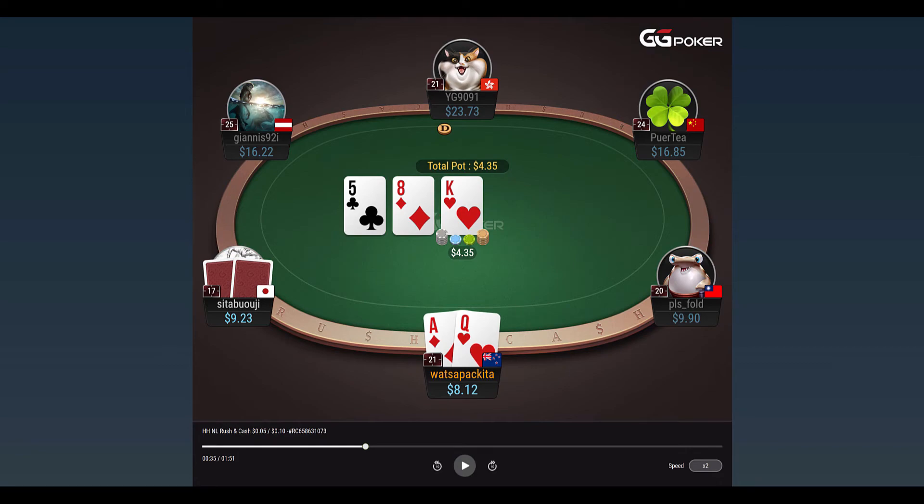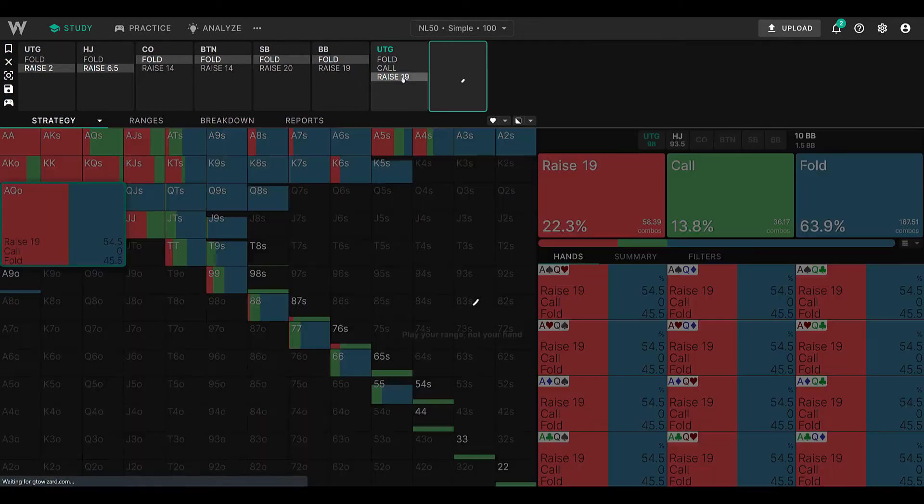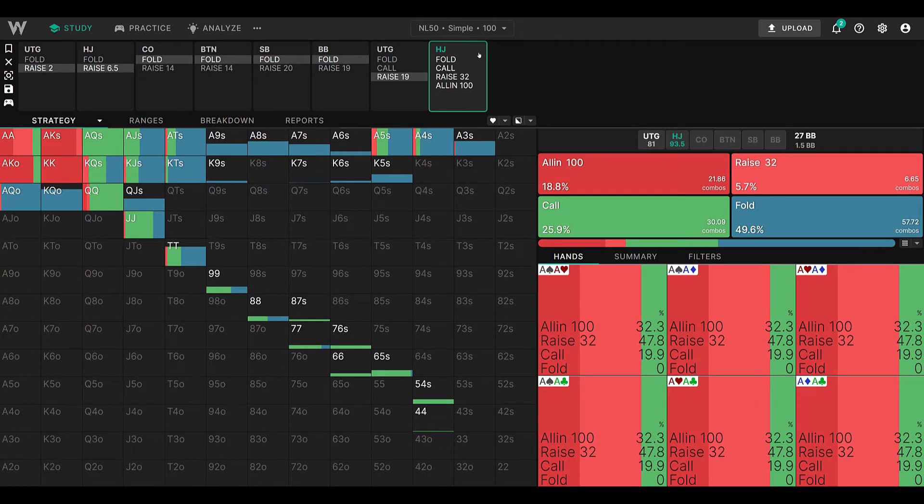Then the cutoff — sorry, middle position — calls my four-bet to around 19 big blinds. If we look at what the hijack should do with his entire range in consideration, he should be calling about 25% of the time and folding about 50% of the time. I don't know what he has at this stage, but we'll just play it out as I played it, not knowing what he had. He called, which seems pretty standard depending on what hand he had.